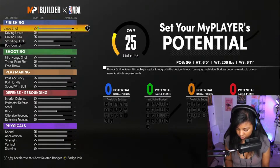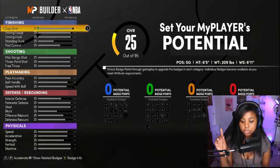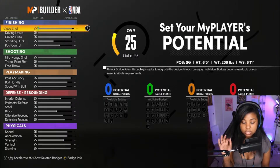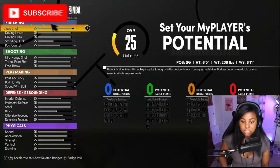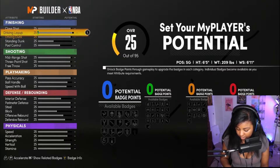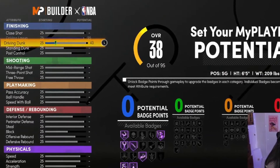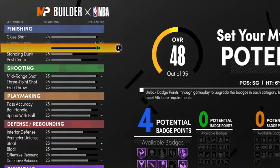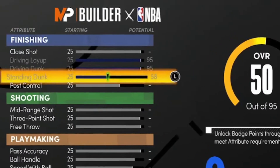My whole purpose for this build was that I wanted him to be able to knock down those clutch three-point shots but also take it in and dunk. So driving layup we're pulling it all the way up to max, driving dunk we're pushing it all the way up to max as well, and standing dunk we're putting at 58, which is the max for this build.